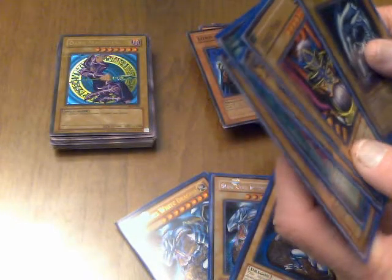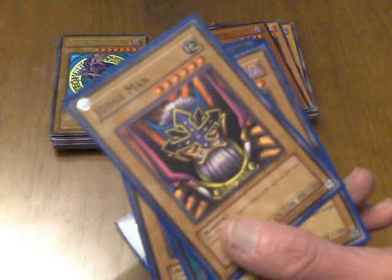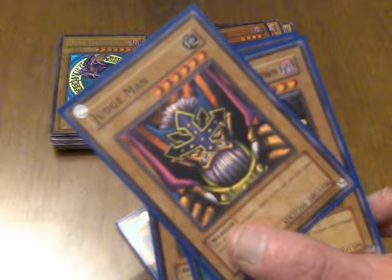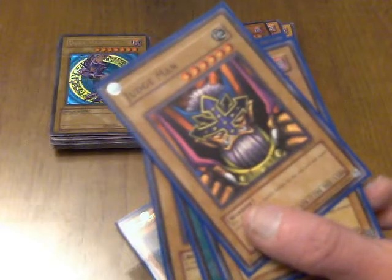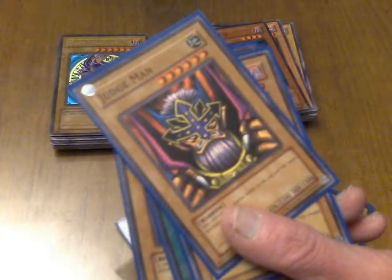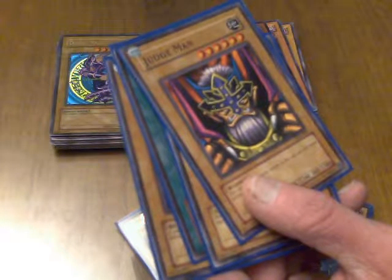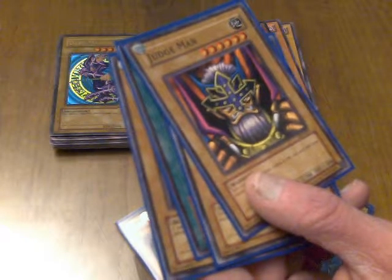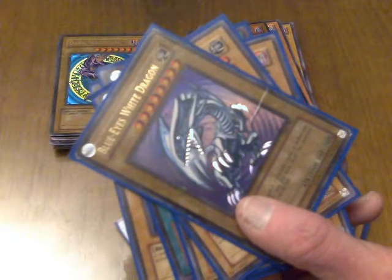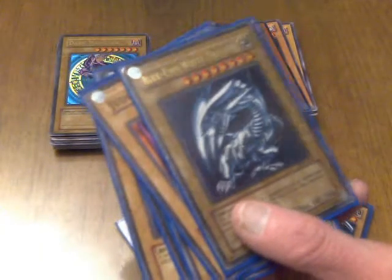Judge Man — he sucks even when it came out. It's just only 2,200 attack, not worth the one tribute. You're much better off getting a Red-Eyes Black Dragon, Dark Magician, a Kaiser Glider, or saving up money for three Blue-Eyes White Dragons. All still better options than Judge Man, even way back then.